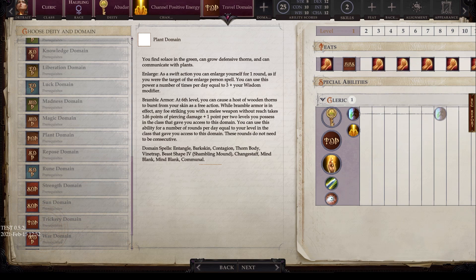Next we have the plant domain. You find solace in the green, can grow defensive thorns, and can communicate with plants. Enlarge lets you enlarge yourself for one round as a swift action — as if targeted by enlarge person — usable three plus your wisdom modifier times per day. At sixth level, bramble armor causes wooden thorns to burst from your skin as a free action. While active, any foe striking you in melee without reach takes 1d6 points of damage. Domain spells include entangle, barkskin, contagion, thorn body, mass plant shape 4, shambling mound, chain of thorns, mind blank, and communal mind blank.